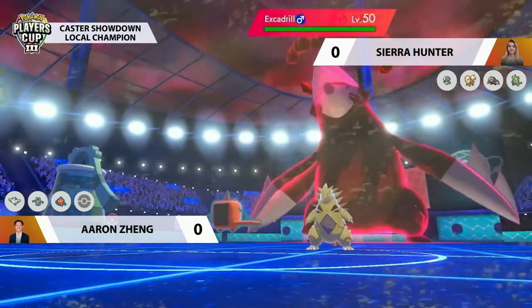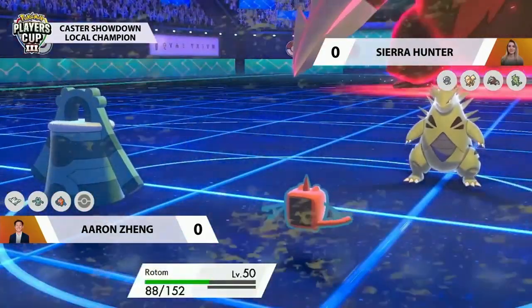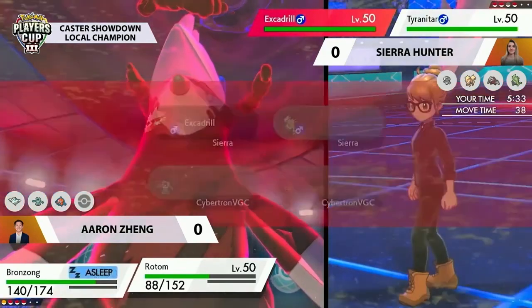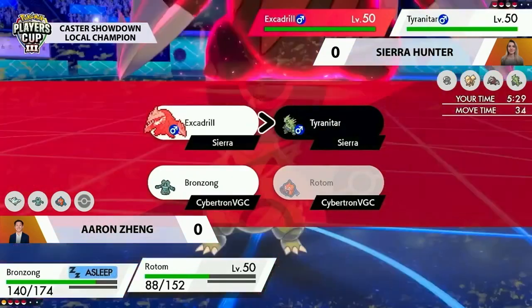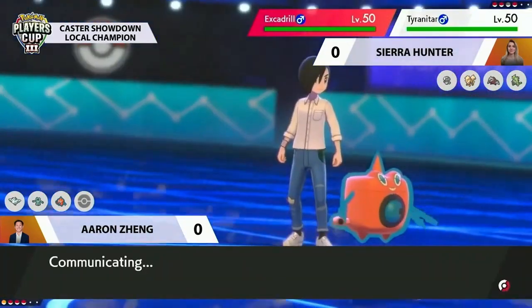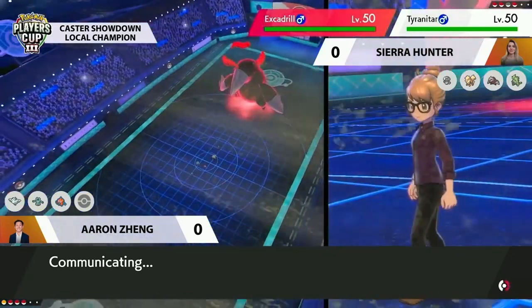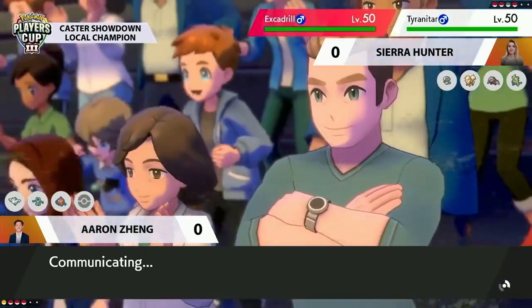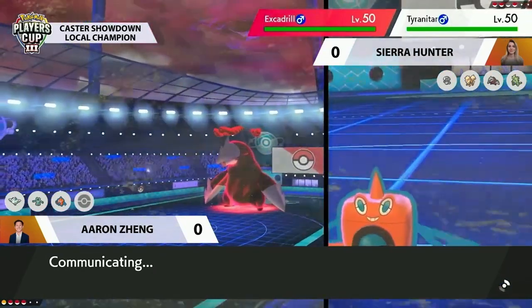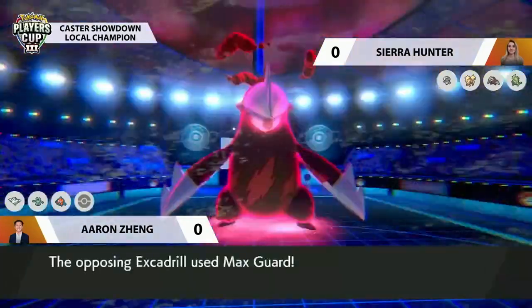A rare occasion where Will-o-wisp connects, but unfortunately the Lum Berry is on Excadrill — a great item choice for Sierra. With sand stream boosting the speed, it can get another Rock Fall off and potentially pick up the knockout on Rotom before it can act. Tyranitar is in a great position too, with Bronzong asleep and going through a sleep turn. Tyranitar could Rock Slide for additional damage onto Rotom or go for Crunch into Bronzong for big damage.